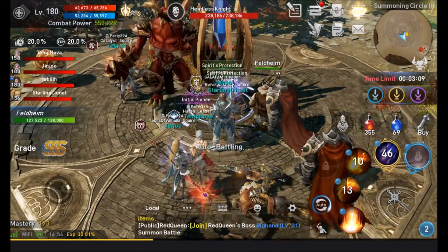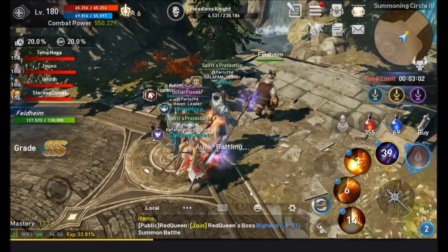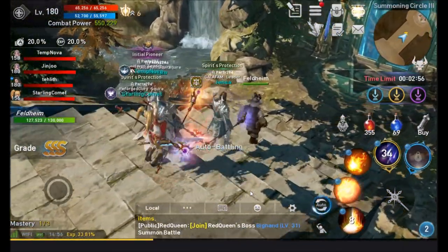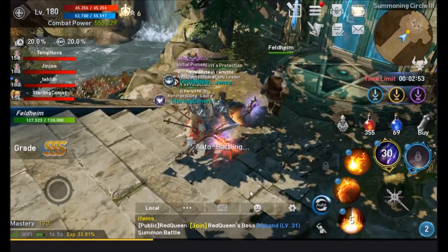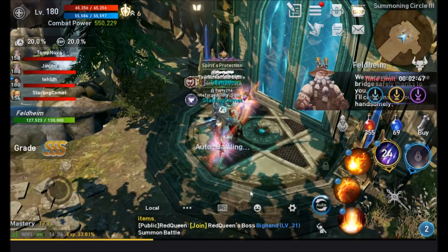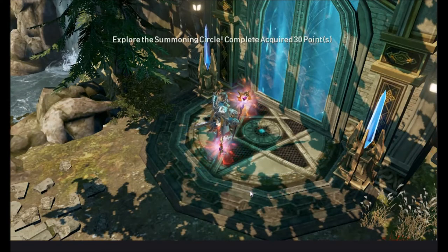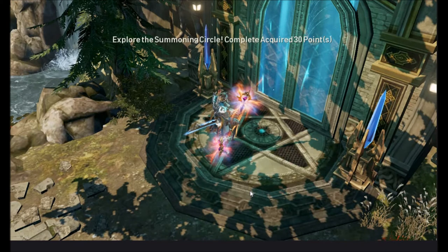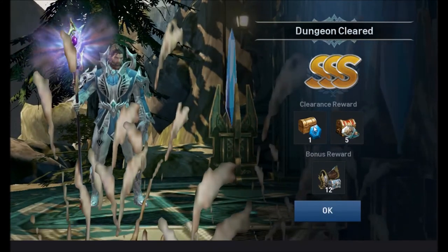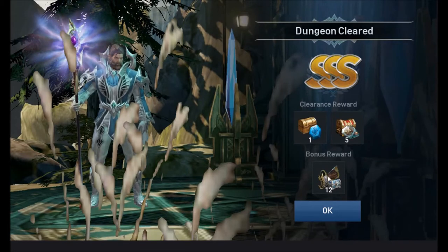You can run the Summoning Circle with a party you create yourself or use auto-matching. At the very hard level I've found matching can sometimes take a few minutes. Other than buying items or getting them from relics or special events, the Summoning Circle is your only way to get the stones for mounts. You get two types of stones and one type of equipment.